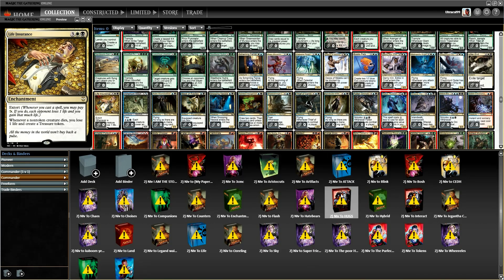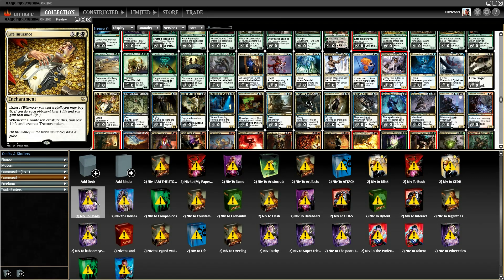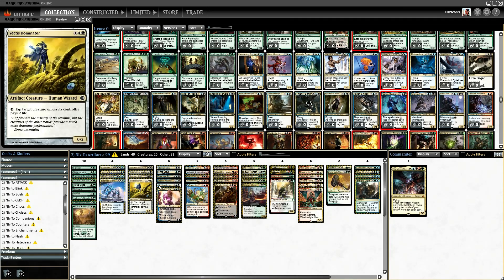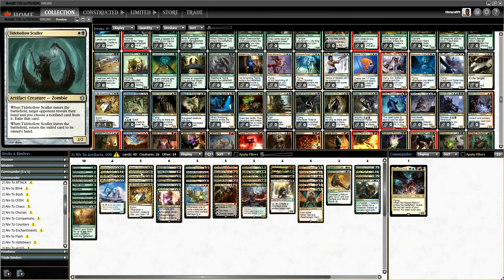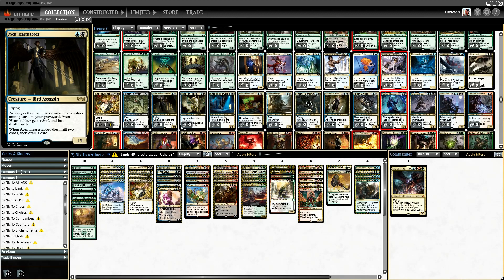The obvious home for Life Insurance would be aristocrats, but if we're comboing off it's not the greatest. I think we can put this in the artifact deck because there are some garbage artifacts we've put in there. Let's take out this one because that is literally just space filler.